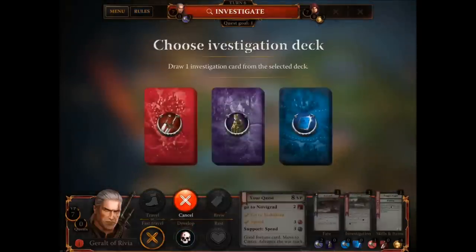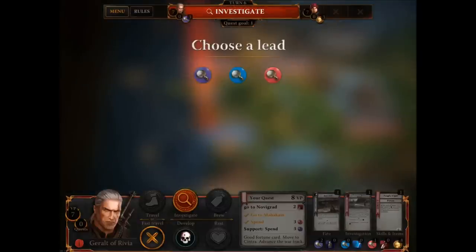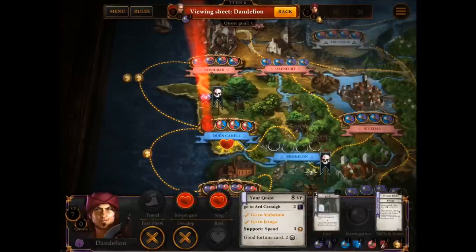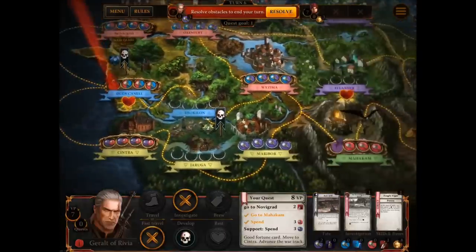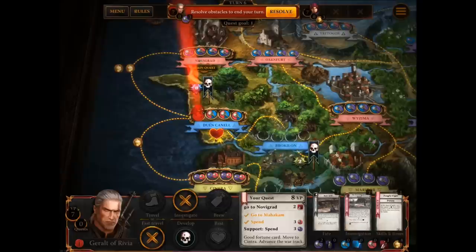We're going to do another investigation because we need another red card. Zoltan's Anecdotes: receive one lead and one red lead. Let's choose another red lead because I only need red leads at the moment. Now if I wanted to get support quests — let's have a look at what Dandelion's support quest is. Spend three gold. I'd have to get to Dandelion and spend three gold; I've got four gold. But where is Dandelion? All the way over there. Since I'm only playing one quest, it seems a bit of a waste of time trying to get to Dandelion. I might as well just aim for my main quest now and hope I get it before Dandelion, because at the moment we're neck and neck.